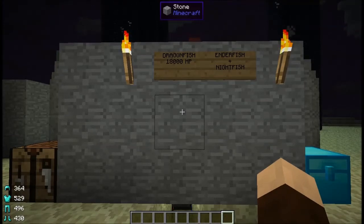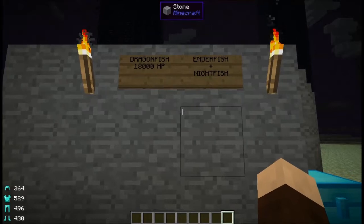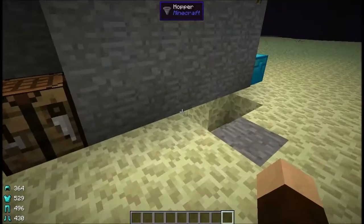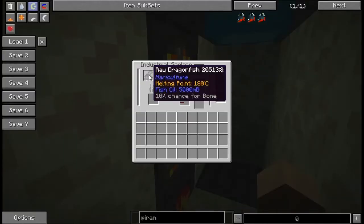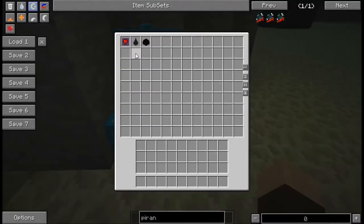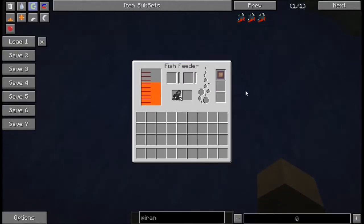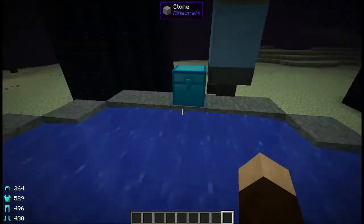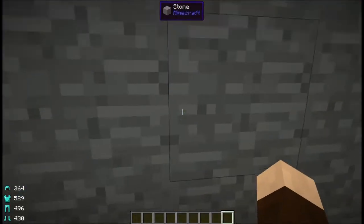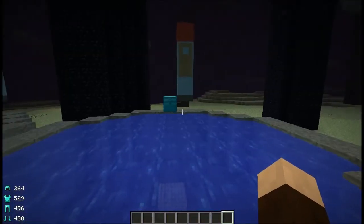To wrap things up, we have the dragon fish — 18,000 hit points. That is not a typo. They live a really, really long time and are highly fertile. They are bred by using the ender fish with the night fish. You can get six fish meal out of them, as well as five buckets of fish oil with a 10% chance of bones. They give ender droplets and can give dragon eggs — it's really rare. They like fresh water and only function in the End. The eggs are still processing; I assume the egg lifespan is proportionate to the 18,000 lifespan of the dragon fish themselves.